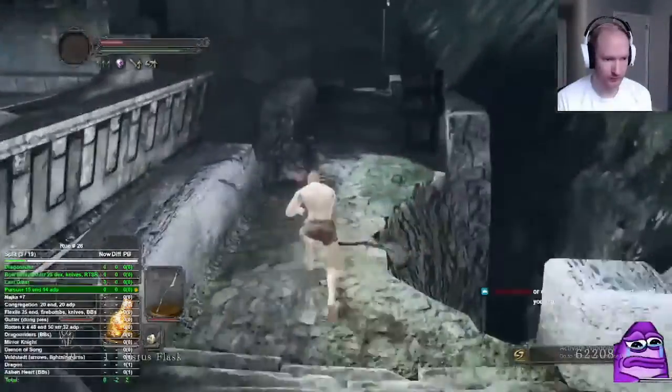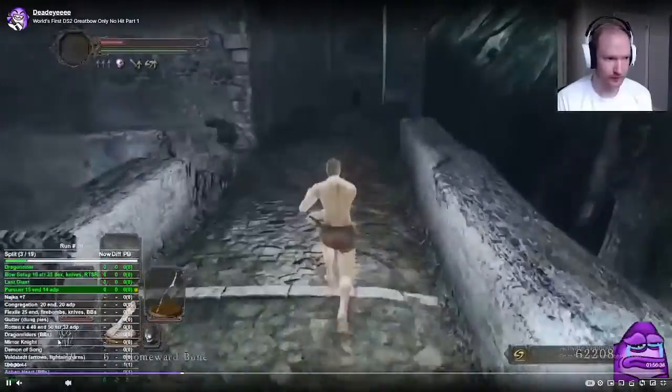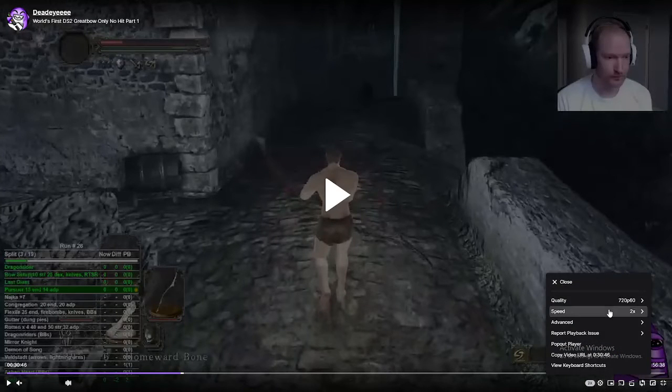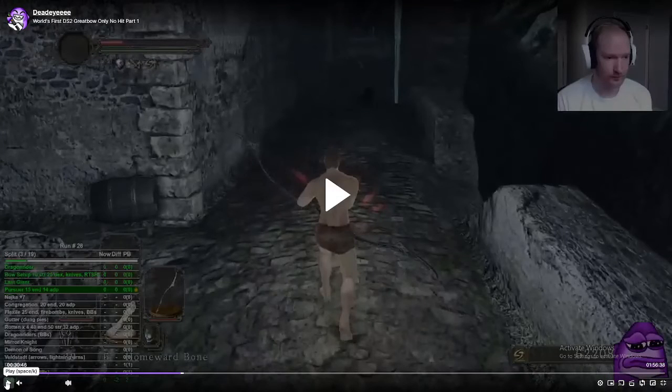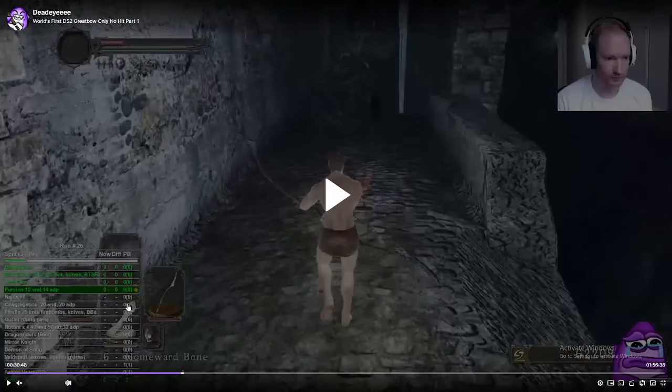I bow these guys down and we're checking for forlorn right now. Forlorn is one of the reasons I lost my last run. What I learned is there is a delay when your homeward bone grays out — which means you can't use it — and that happens when forlorn is invading. That's how to check for forlorn 101: have your homeward bone or aged feather out. If forlorn invades, this item will gray out before you even get the message that forlorn is invading.